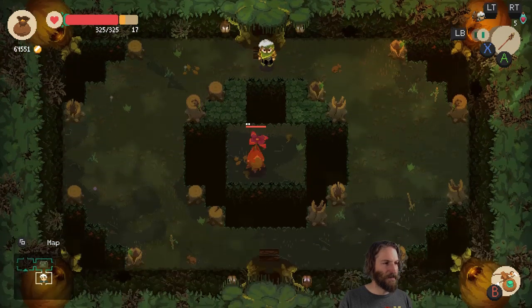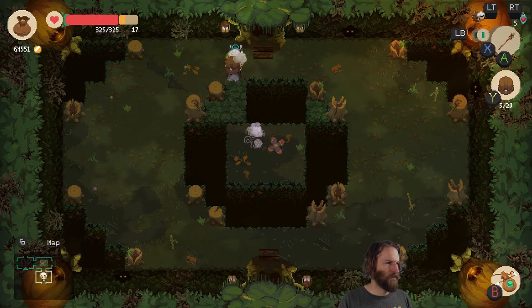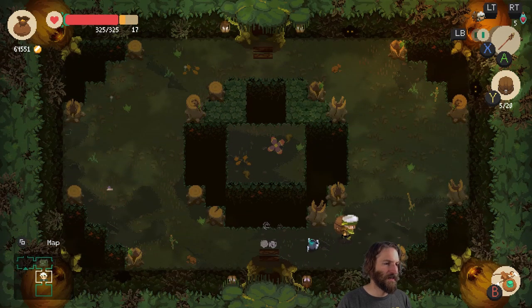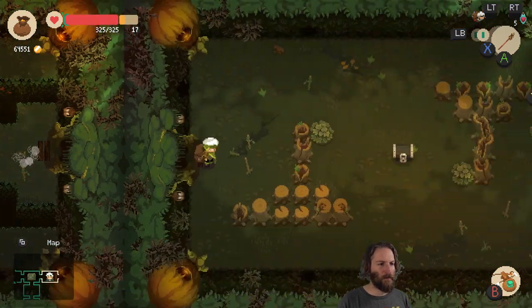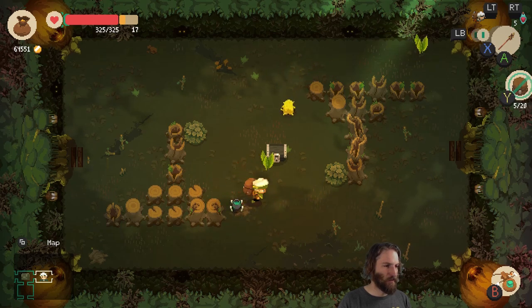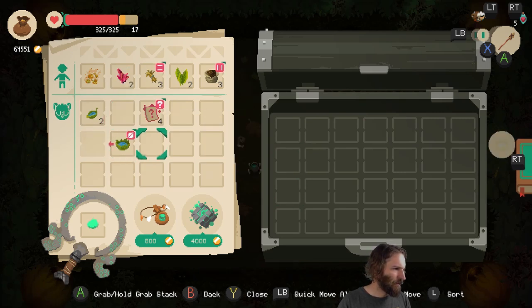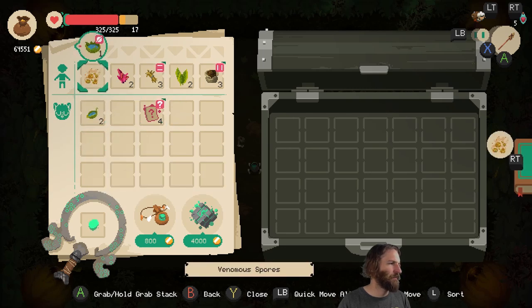There are bits of decoration which allow the shop to be open for a longer period of time — a 10% extension on shop open time. There's also another one where you get slightly more customers every day. Basically, as you upgrade the shop you get more spaces to fit these trinkets in, so you can end up with buffs on time, number of customers, and the amount they'll pay — it's all very handy. This one destroys an artifact curse, which is going to be handy later on, so let's plonk it up here for the time being.